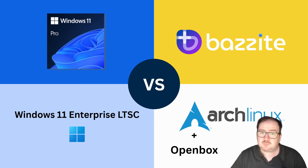Arch Linux with OpenBox is as minimal as it gets. There's no bloat, no fluff, just a lightweight system that gives you complete control. It's perfect for squeezing out every last frame, but it does take effort to set up.